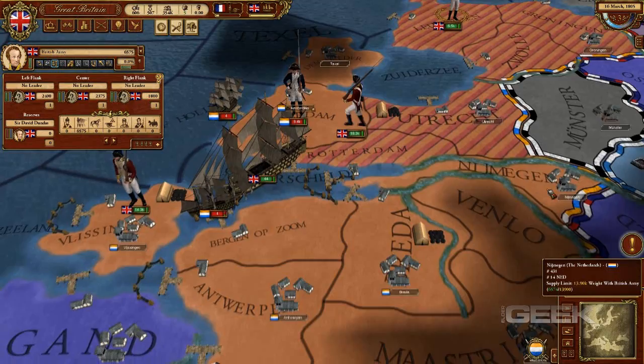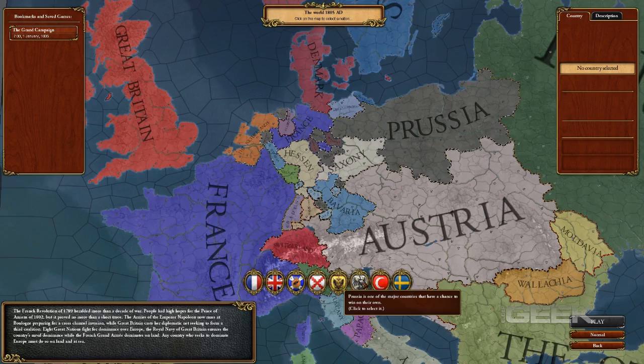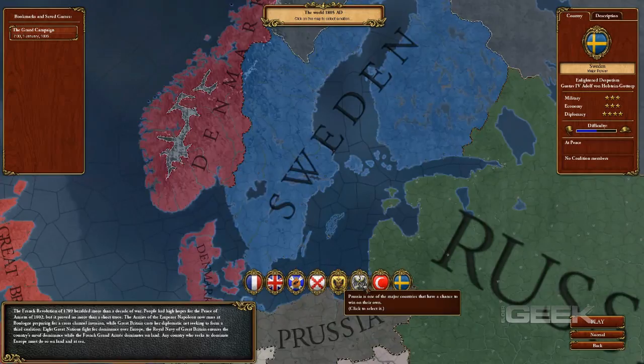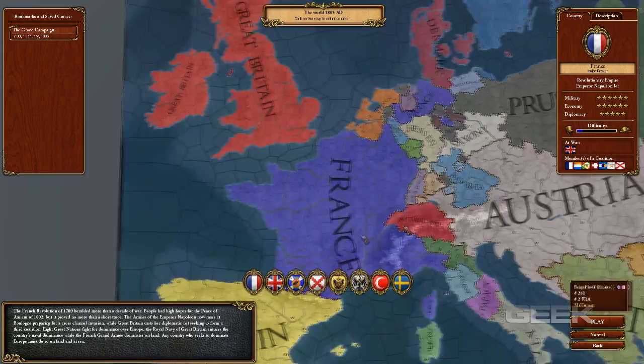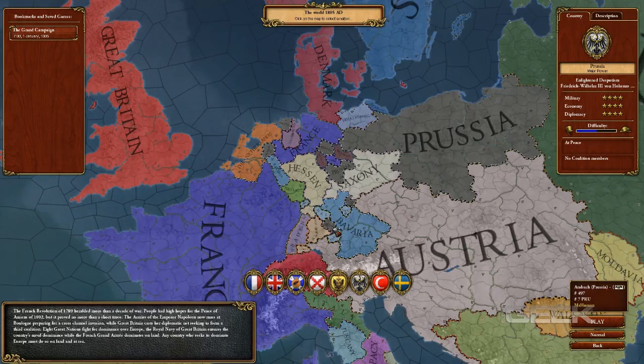Similar to other Paradox grand strategy titles, March of the Eagles features an extensive single player campaign as well as a multiplayer campaign, where players will be able to play through various scenarios throughout the Napoleonic period as any nation in existence during that time. Players can expect to play as one of the great powers such as France, Great Britain, Prussia, Russia, Austria, and the Ottoman Empire, as well as several other smaller countries spread throughout Europe, the Middle East, and North Africa.